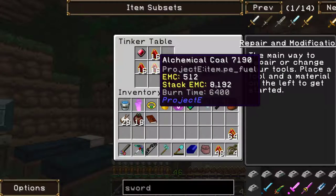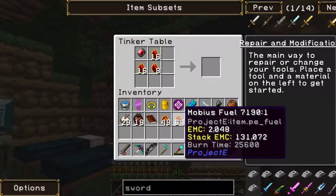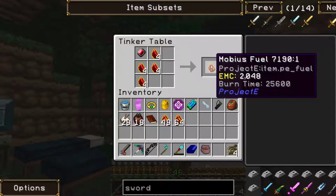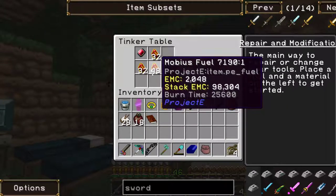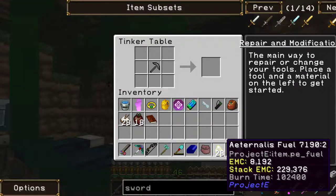We need nine... I haven't got enough alchemical coal. I hope this is enough. I've got three Alternus fuel — do the rest. I've got 24 so far, should be enough. I've got 28 Alternus fuel.